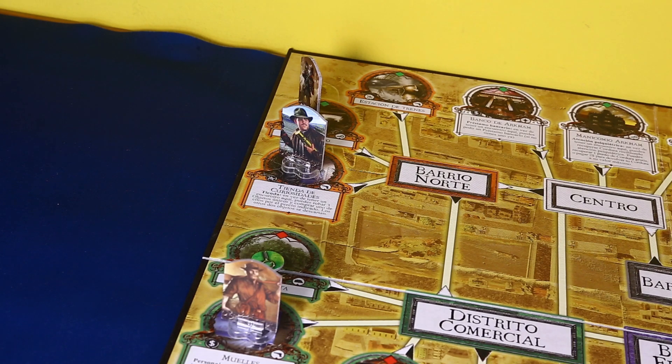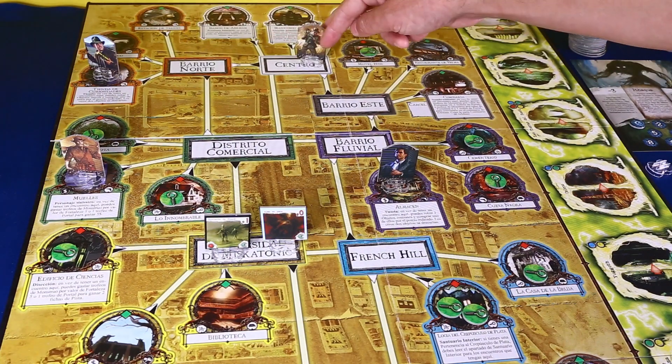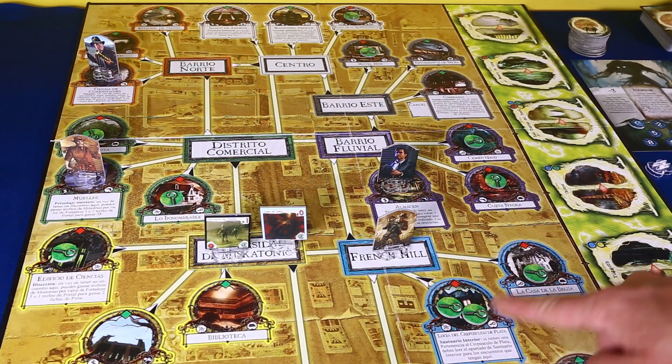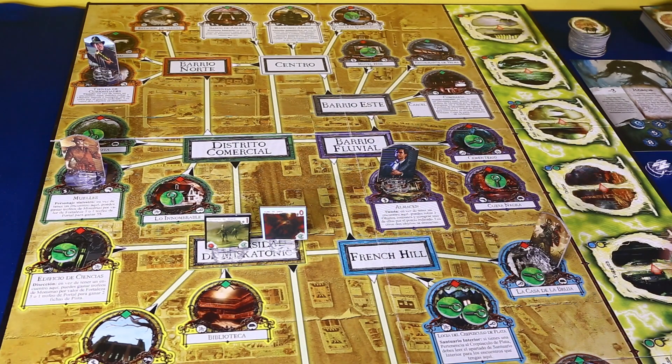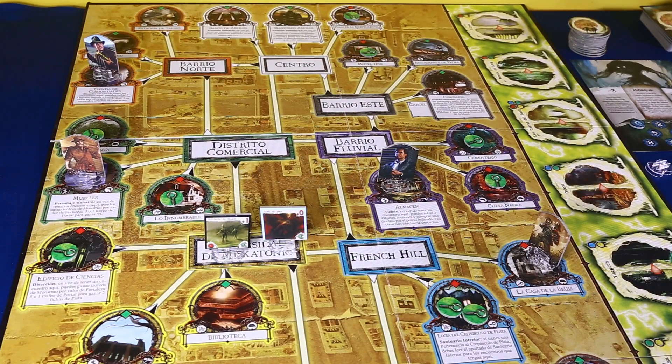Ahora continuamos el movimiento de Monterrey Jack 1, 2, y se va a quedar en la tienda de curiosidades para poder comprar. Le toca a Darrell, que tiene 5 de velocidad más 1 por habilidad, total 6. Ahí va Darrell: 1, 2, 3, 4, 5. Lo voy a mandar a la casa de la bruja porque no me interesa que Darrell recoja demasiadas pistas, ya que su condición mala de historia se da con 5 pistas acumuladas.